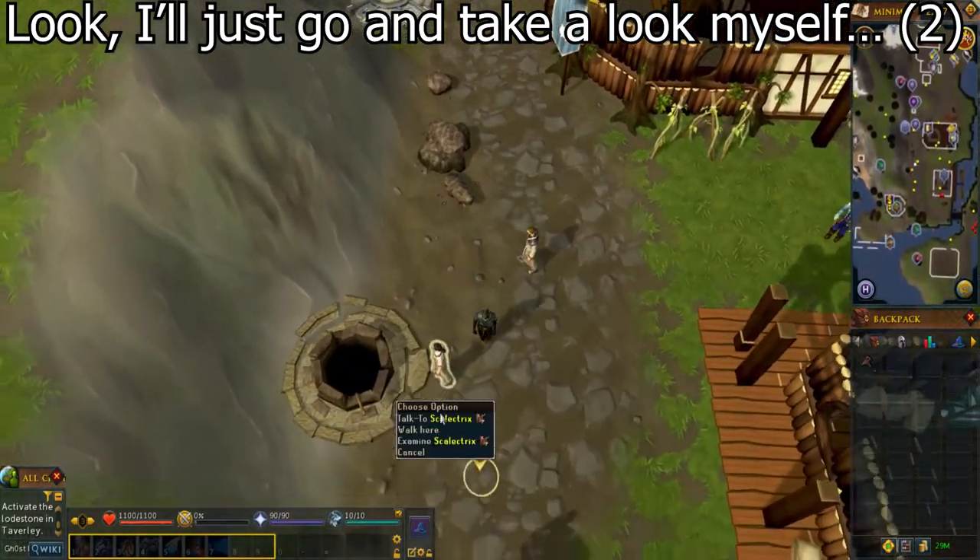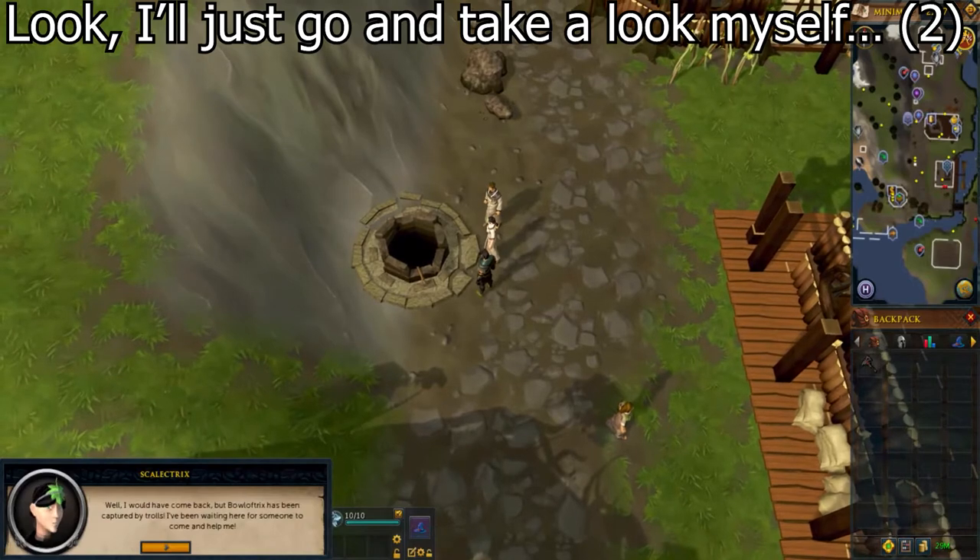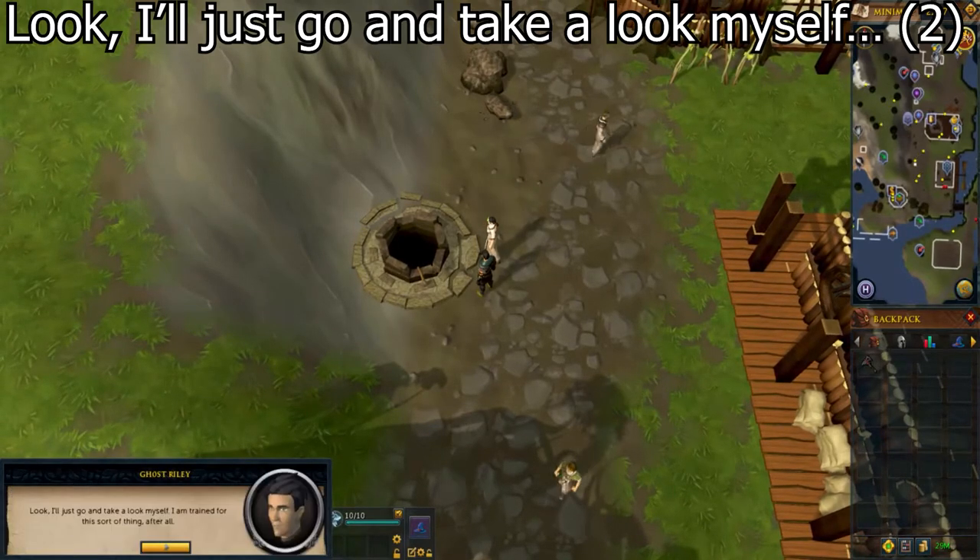Anyways, to continue the quest, there's a well slightly south of you, and you'll find someone named Skeletrix outside. Talk to her and select the first option that says, Look, I'll just go and take a look myself.